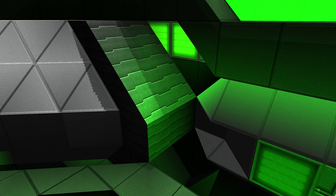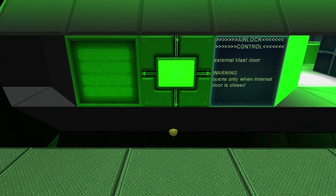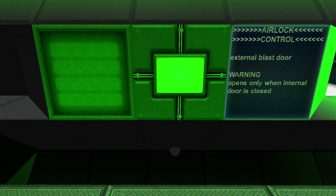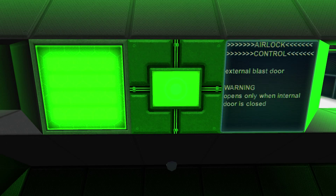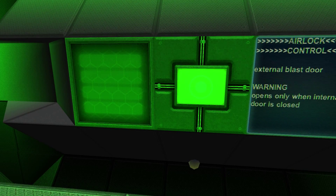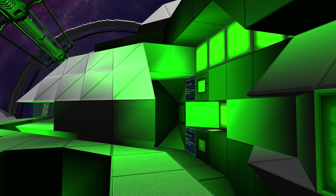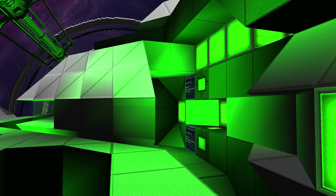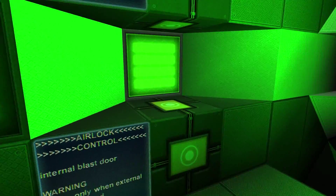I added some cool features to this airlock. Let me quickly demonstrate: down here I have added a button, a little screen, and a light that is turned off. If I activate this button, as you can see, the light starts to blink and the airlock opens itself — so this is kind of a warning light. Also inside of the airlock there is a warning light.